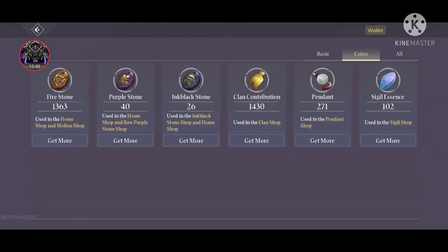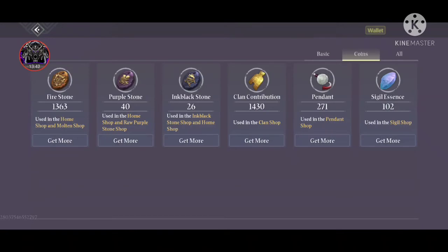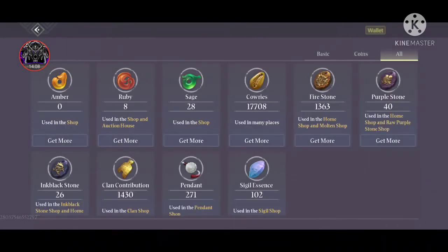Signal essence comes from the giant beast map challenge. You get different maps in your house, place them and complete the challenges to earn signal essence. You also get it from home protection and from using signals. So those are the ten currencies of this game.